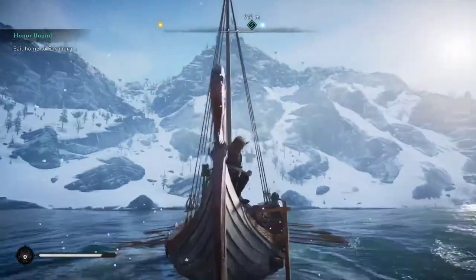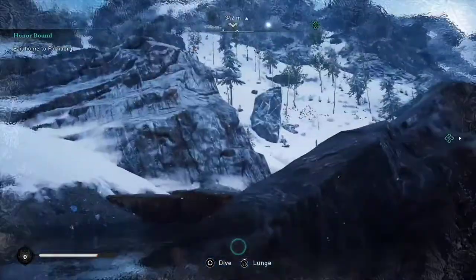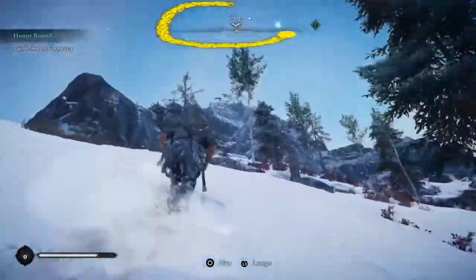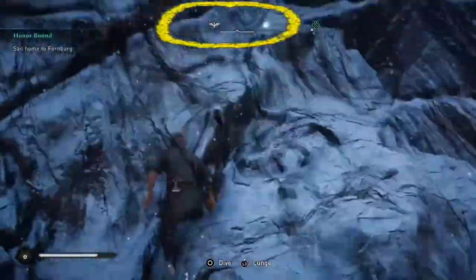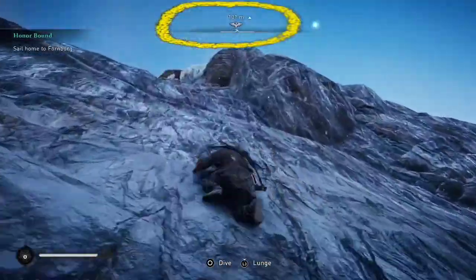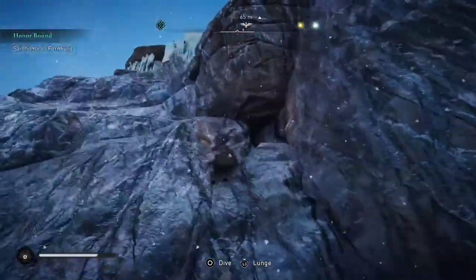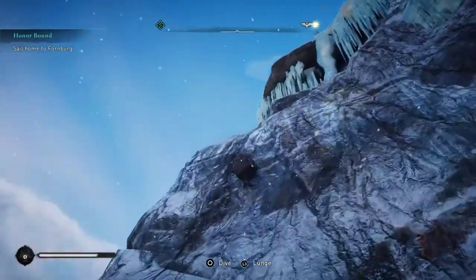Now let's shift our attention to how to synchronize areas of the map so that one can fast travel to them. What we're looking for on the ground — I'm going to circle this — is this white symbol right here. It's going to show up on the compass and tell you exactly how many meters you need to go. It's going to take a little while to get there, especially when it involves climbing, so we're going to fast forward through that.